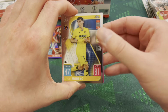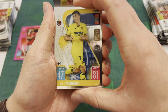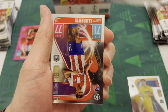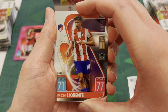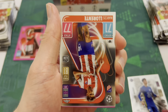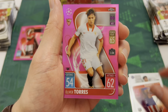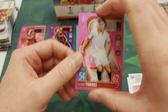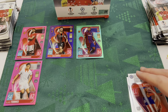Pack number four — we have a Gerard Moreno card, a 100 Club Mason Mount, a Marcos Llorente, and finally a pink parallel Oliver Torres of Sevilla, numbered 27 of 199. So far we have two pink parallels, a purple parallel, and an aqua Memphis Depay.